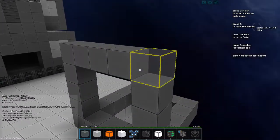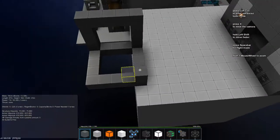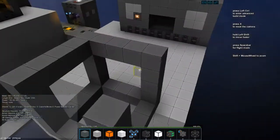That looks too tall for some reason. Watch me place blocks everywhere except the spot I wanted to. Looks like I'm double-clicking today — I don't know why.